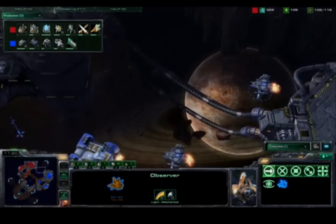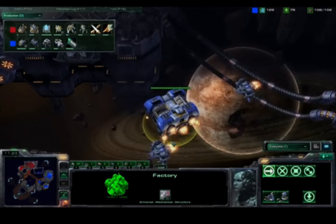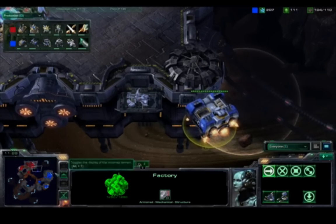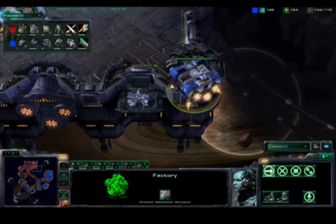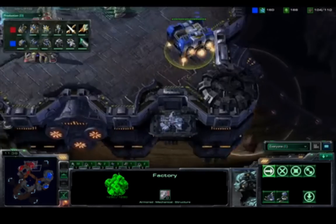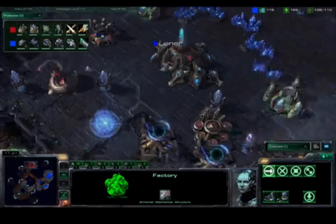Every single unit on the map was individually built by these players. They'll be very active with that high APM. He's floating a factory over here — don't be confused. The factory is not very useful for Terran in this matchup, but it can fly, so you might as well scout and see what your opponent's doing.